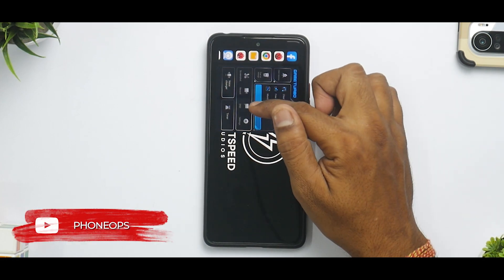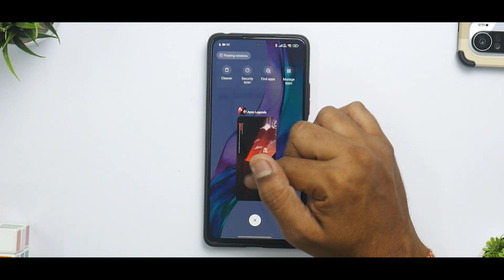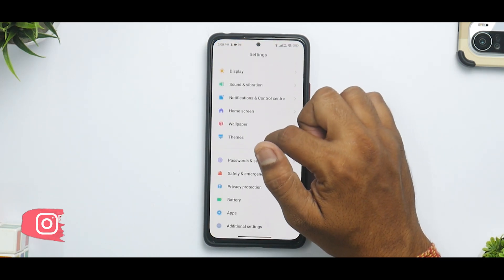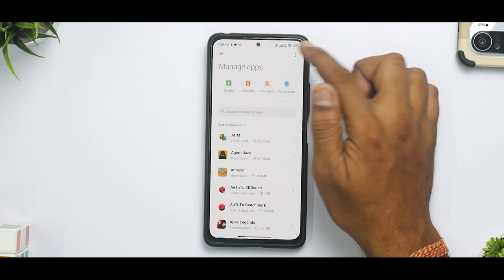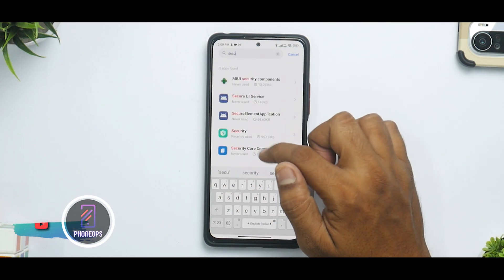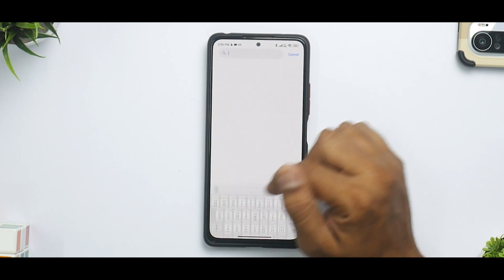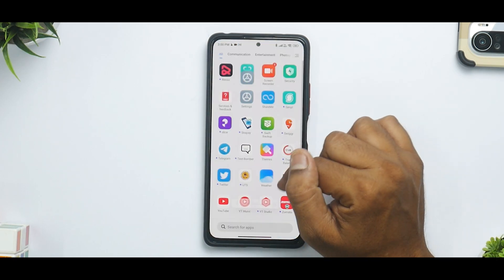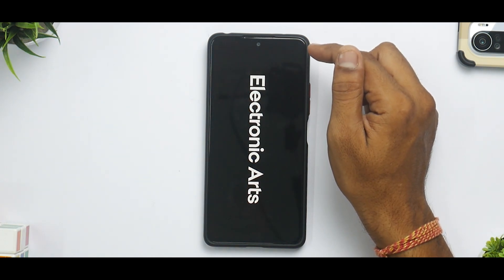Once done, open Apex or any game and there you go — the new Game Turbo is now running on your Xiaomi, Redmi, or Poco device. If you're having problems or don't like the new Game Turbo, you can uninstall it and revert to stock. Go to Settings, then Apps, then Manage Apps, select 'Show All Apps', find Security, and click 'Uninstall Updates'. Then go back to Manage Apps, search for System Service Plugin, and uninstall updates on that one as well.